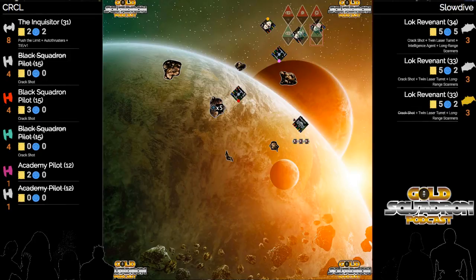Even if you take a damage, you zip that guy out, you can then move your black squadron - do a one hard with the black squadron that still has that crack shot. And now you've made an impact.